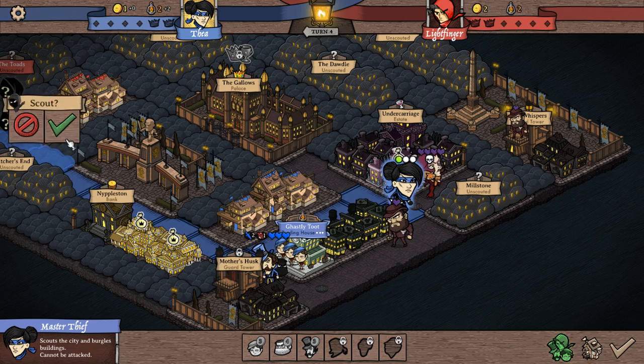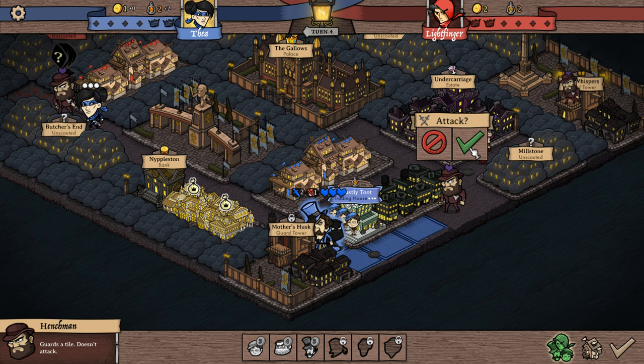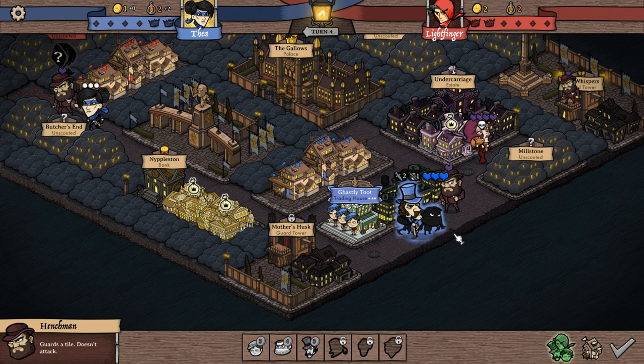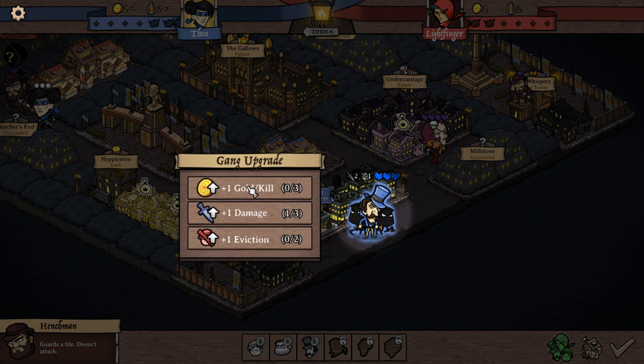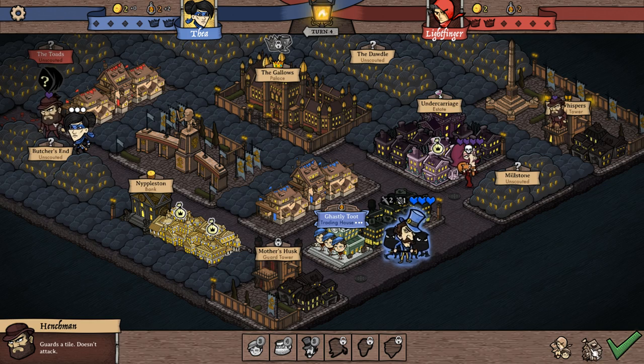One more move. Let's see what's going on over here — another cop. I can't take her out, but I can take out this cop to make myself a little bit cooler. We'll upgrade to get more gold per kill. We still only have two gold. We're done for our turn.